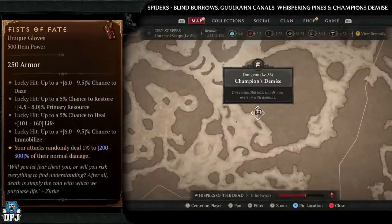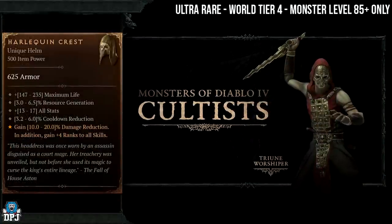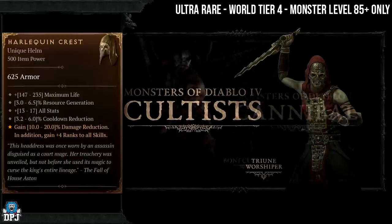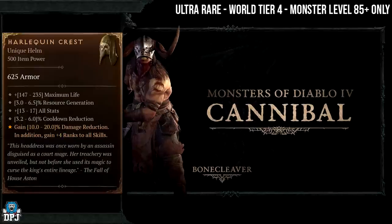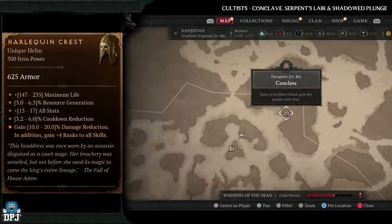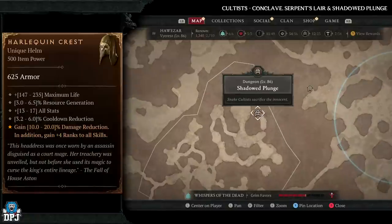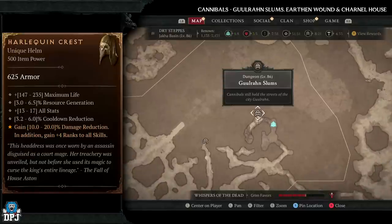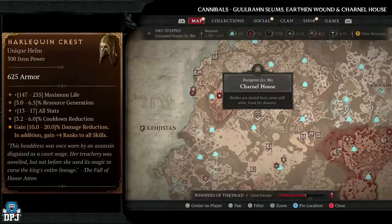Next up is the Harley Queen Crest, another ultra rare item - maybe three or four people in the world have this. World Tier 4 only, monster level needs to be at 85 plus. It has increased drop chances from courtists and cannibals. Courtist dungeons: Conclave, Serpent Slayer, and Shadow Plunge. Cannibal dungeons: Ghoulraan Slums, Earthen Wound, and Carnal House. Again this is an ultra rare item, so good luck chasing this one.